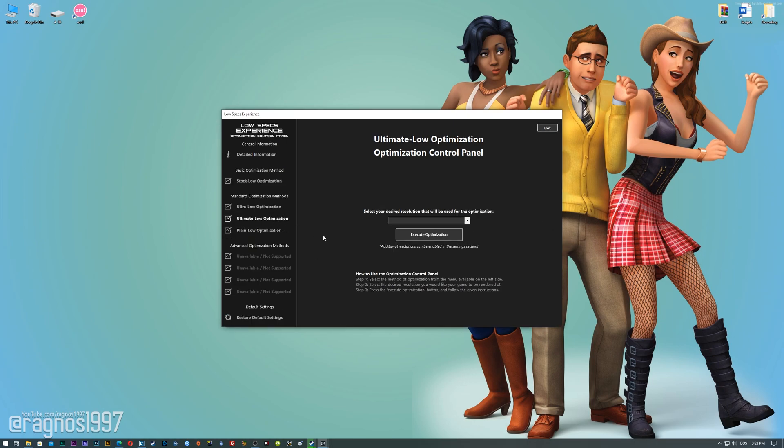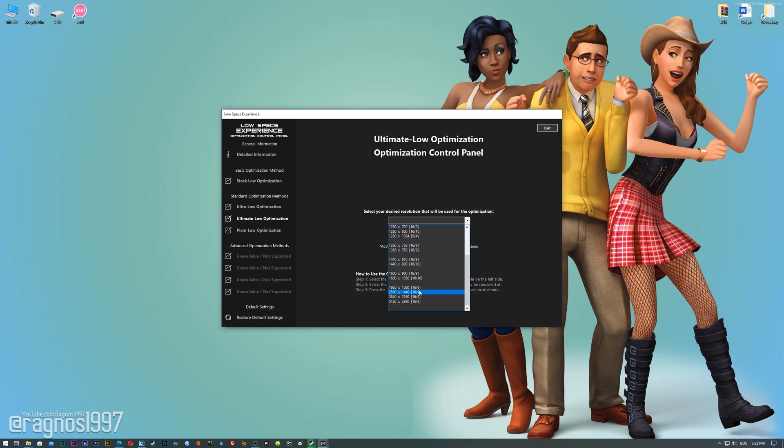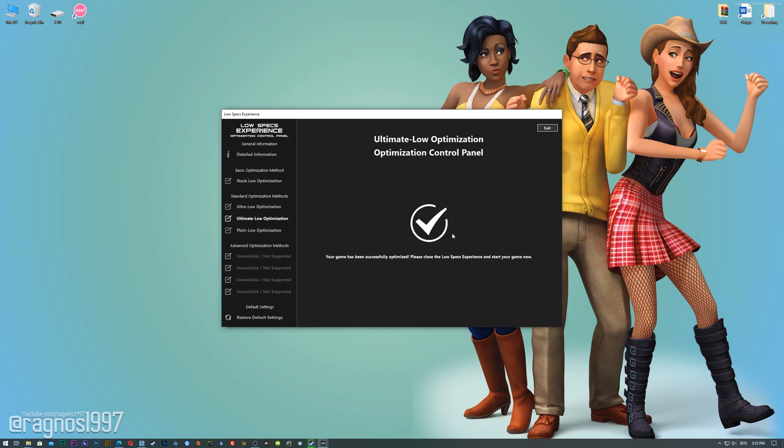When the optimization control panel loads, simply select the method of optimization and resolution you would like to run your game on. This is something you will need to experiment with on your own in order to see what works best for your system. Once you decide which optimization method and resolution you are going to use, press the execute optimization button and then start your game.